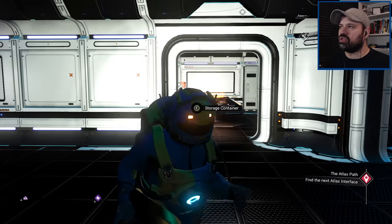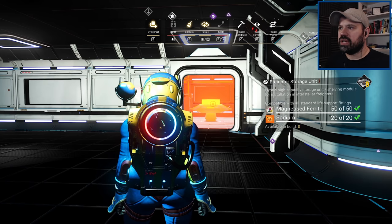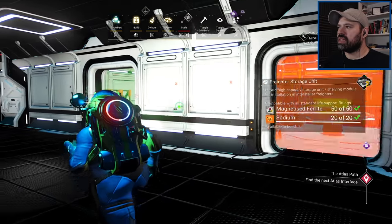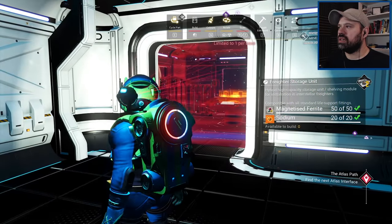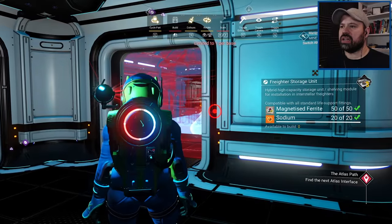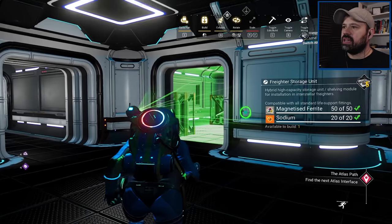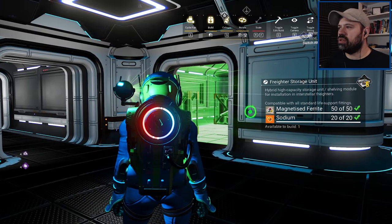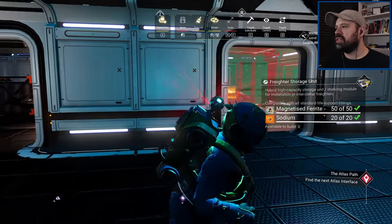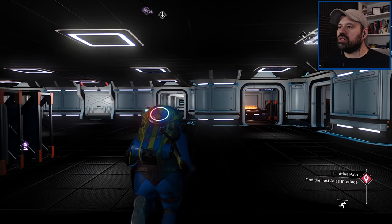I want to make sure I build all the storage rooms in the right order, so I'm going to destroy and rebuild them. Starting from zero, then one, two, three, four, five, six, seven — and we can actually make another room here too, I didn't know that! So five here and five there, then six, seven, eight, and nine. There we go — all storage rooms numbered zero through nine. Beautiful, that's it, there's no more.